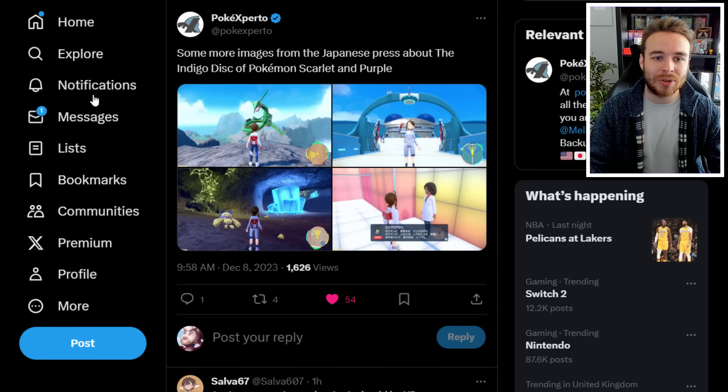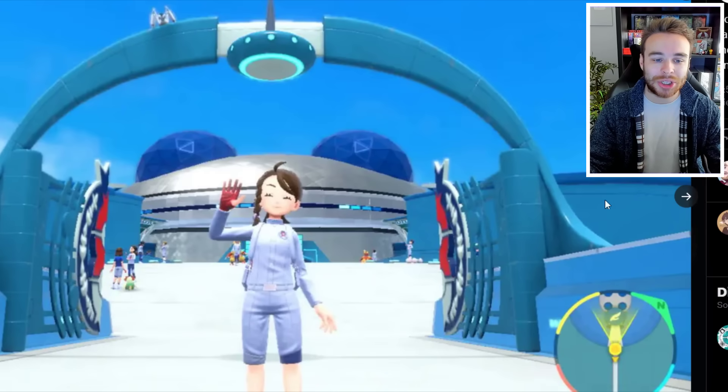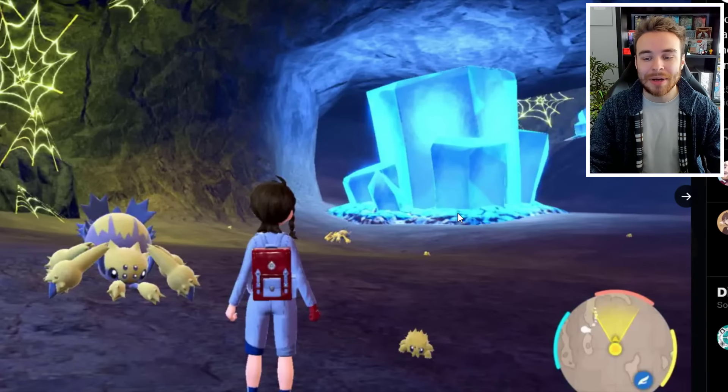We also have these images tweeted out by PokeExperto. First is the Rayquaza encounter at the top of a mountain — remember, these are taking place in Paldea. We also have a screenshot of the female protagonist in front of Blueberry Academy, which is also a fly spot, very useful for flying back between Blueberry Academy and Paldea for legendary quests. Then there's an image that appears to be deep into Area Zero with a fly spot there too — a lot of people think this could be like Chargestone Cave since we can see Joltik and Galvantula.